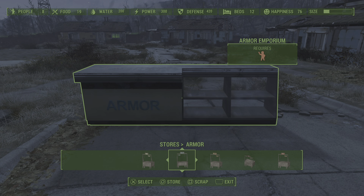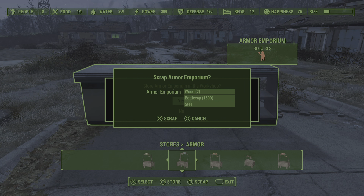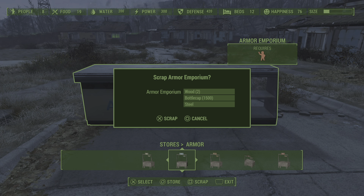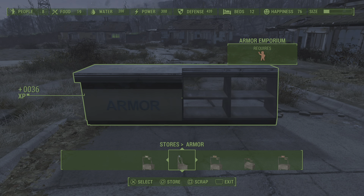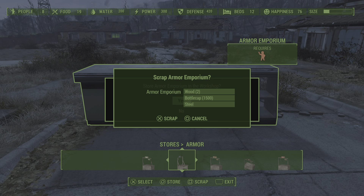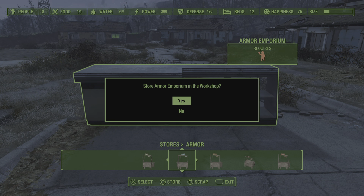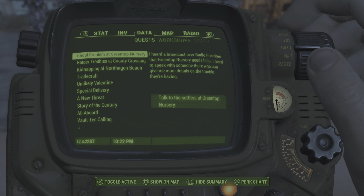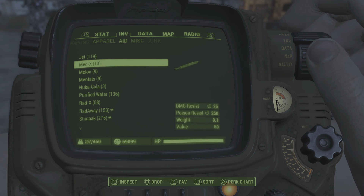Scrap and store — same as the duplication glitch. Now all these caps — my caps right now is $69.